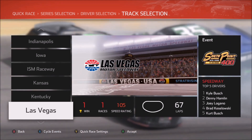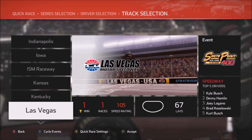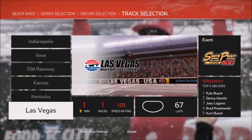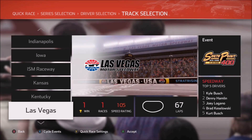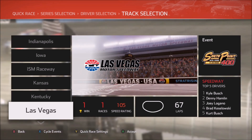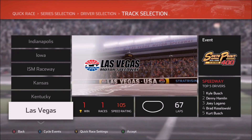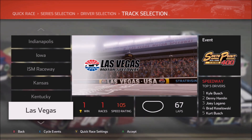Number one, the two ends of the track — turns one and two versus turns three and four — race differently to me. Not quite as extreme as what we saw at Texas, but still they race very differently. The feel is very different between turns one and two, which has a lot of bumps, versus three and four, which has not quite as many bumps. So a very different feel there.